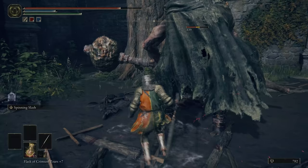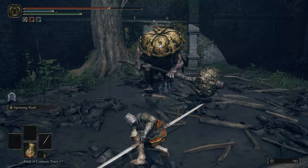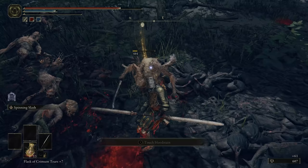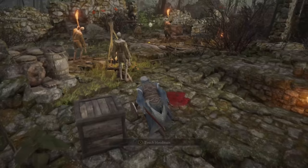This weapon benefits from scaling with strength and dexterity. However, if you're planning on using the Twin Blade, we recommend a build that specialises in dual wielding. If you want to pick up the Twin Blade, you can find it hidden in a chest in the Dragon Burnt Ruins. All you need to do is use Torrent to jump over the wall.